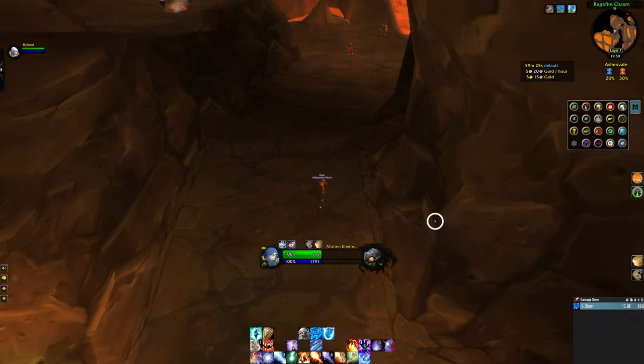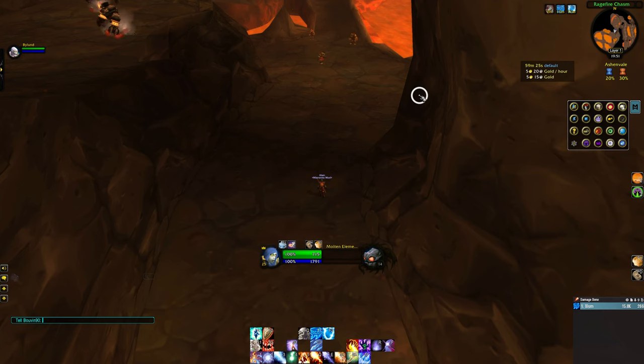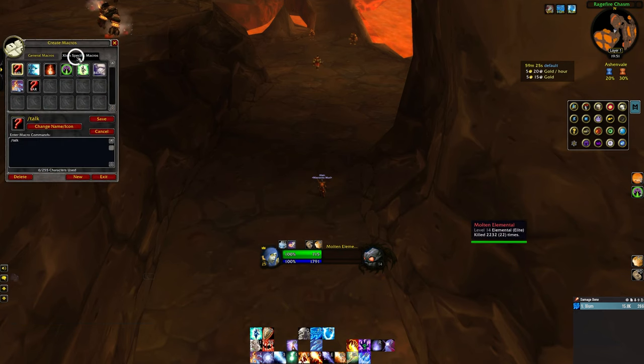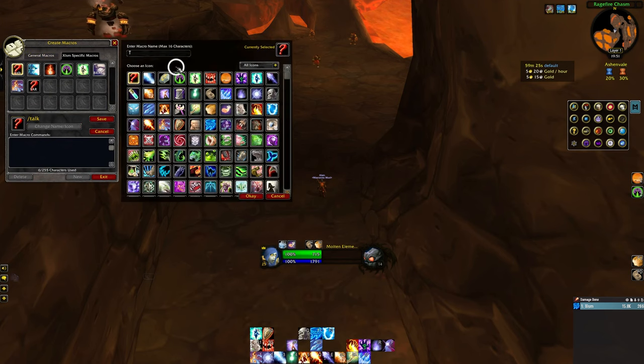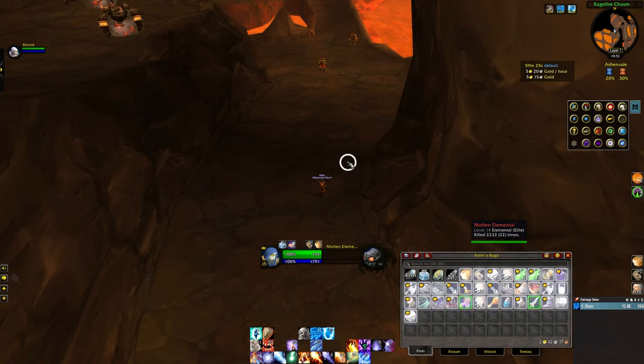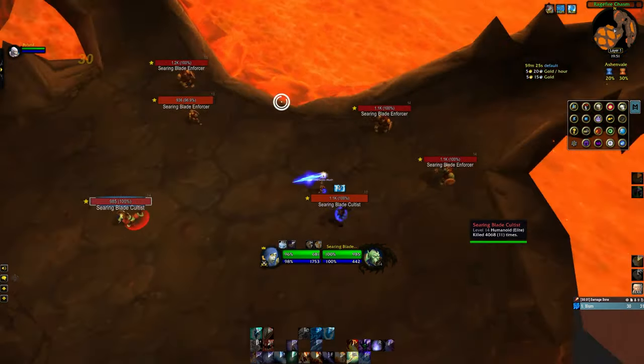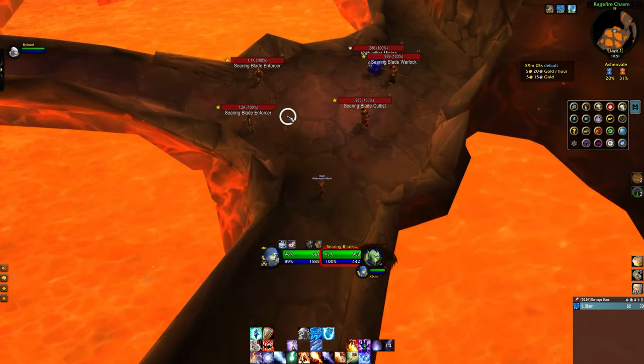I totally forgot — since this is a new character I don't have the macro. I will link the macro in the description of course. Let me just fetch it here and create a new one. What this macro does is to target the mob we're going to apply the living flame on, and it puts a skull on it. As you will see in the near future here. We pull that mob, we pull that mob, and we blink. Run up and apply Nova.